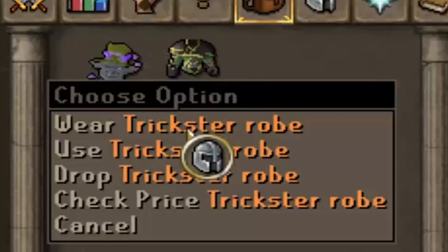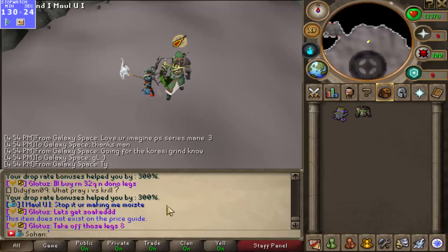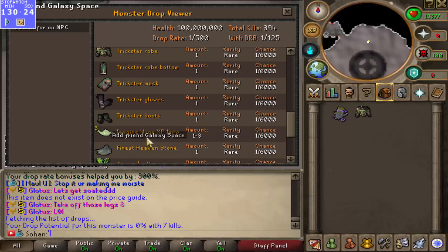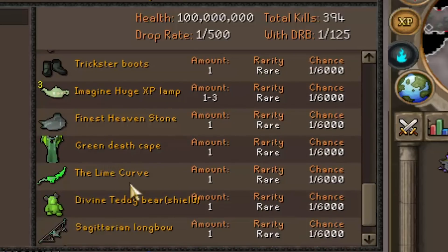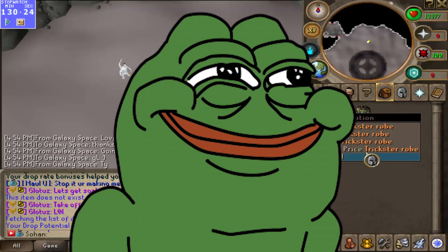Oh my god, no way, dude! Are you actually kidding me? I knew it was worth it — it only took like another 10 minutes. Holy shit. Oh my god. So that took like 394 kills. We actually got a Trickster Robe Top! I'm so glad it wasn't any of the other drops. There were so many other drops it could have been — like the huge XP lamps, green death cape, all of those trash drops. We actually got a Trickster piece!